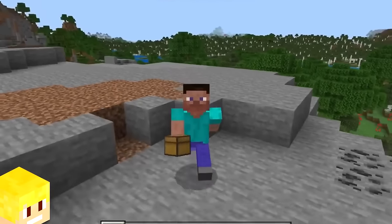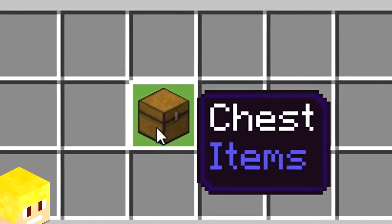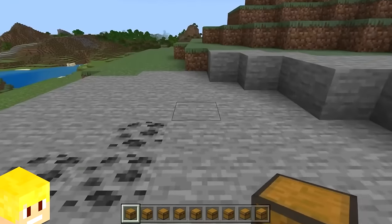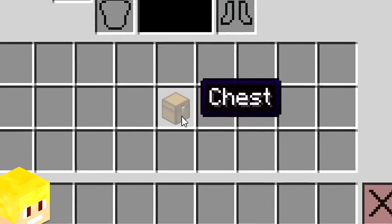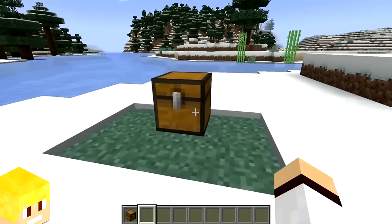In Minecraft Bedrock Edition, there is an exclusive feature where chests will render as a full block within the inventory, but not when placed. On Java Edition, chests within the inventory look the same as when they are placed, which is how it should be.